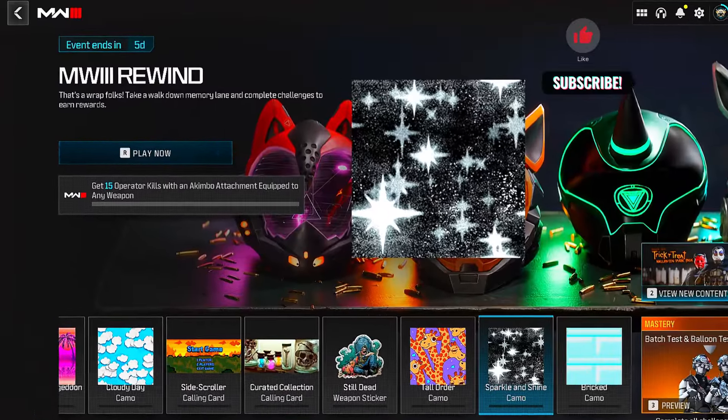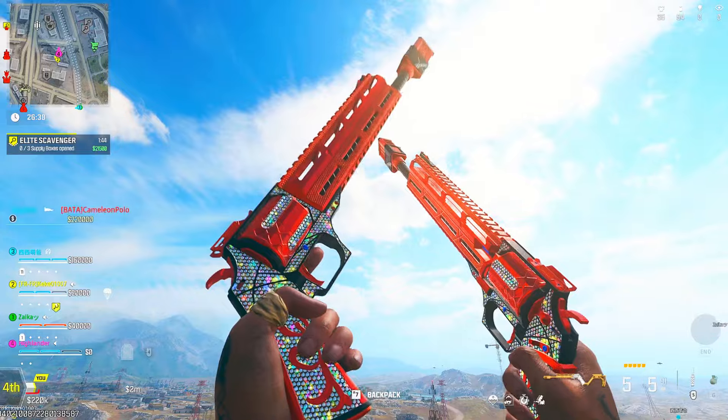To unlock Sparkle and Shine Camo, get 15 kills with an Akimbo Attachment equipped.